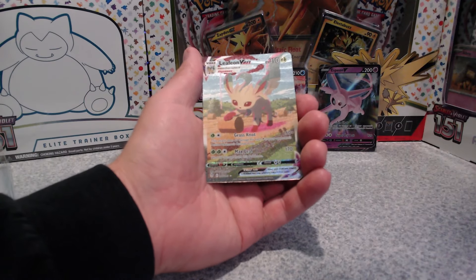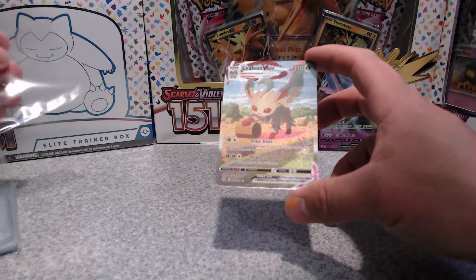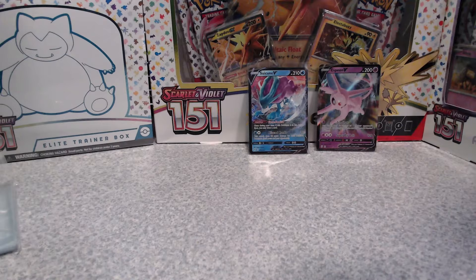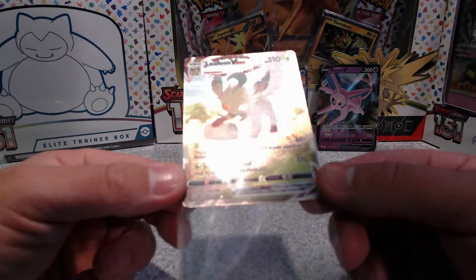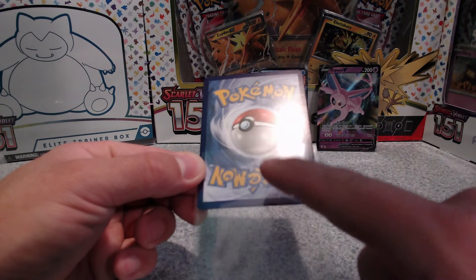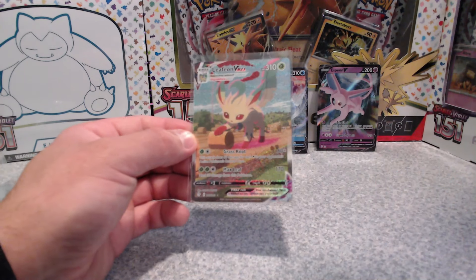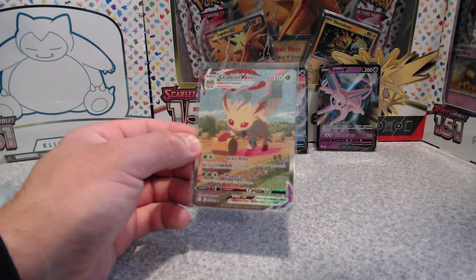Leafeon VMAX — oh yeah, there we go! I think this is like the third one in the set. What is up with the price? Yes! We got a hit — good hit. It's not the Umbreon V but it is a hit. Oh shoot — don't want to drop it and scratch the back. That is a good one. Let's check the centering — the border is slightly bigger on one side. Bottom is kind of big, which sucks. I always find the backs are the horrible part.